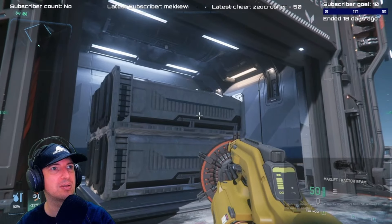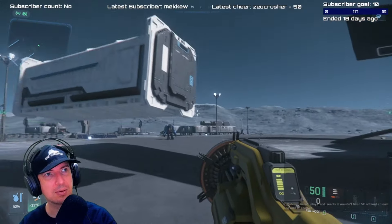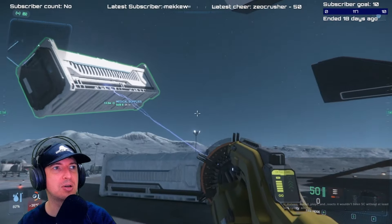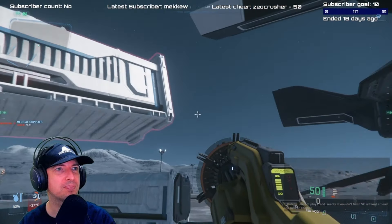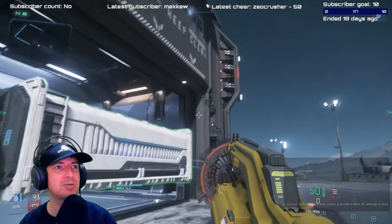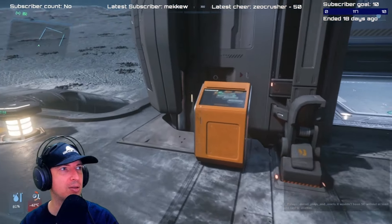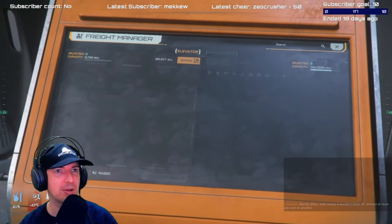Those big containers right there — I'll bring them out and then use the Atlas to see if it's a good idea to put them inside the ship. I always do a two-step process when loading or unloading: always get them out of the freight elevator and then put them inside the ship, but I'm doing that separately.